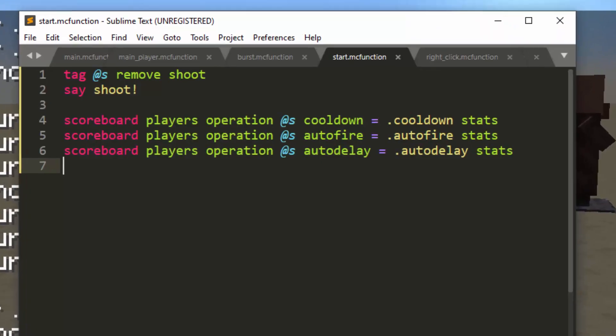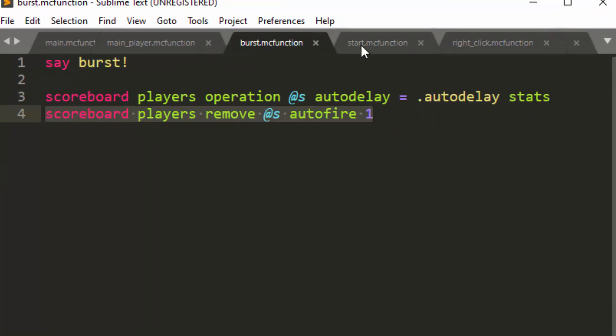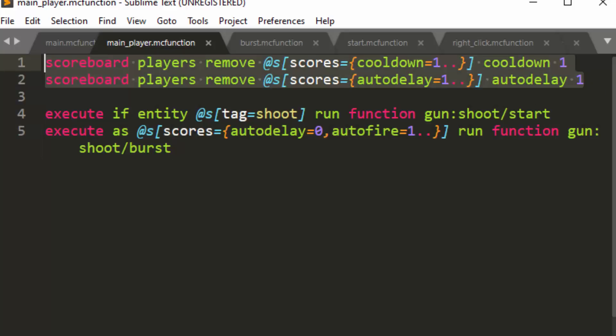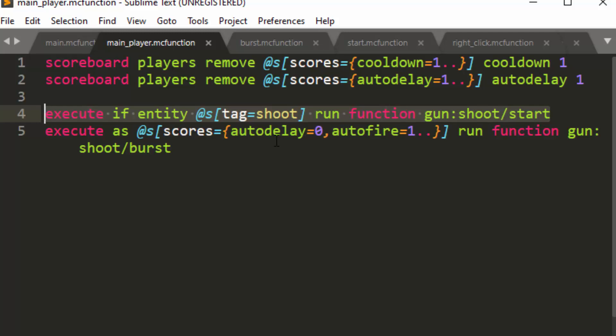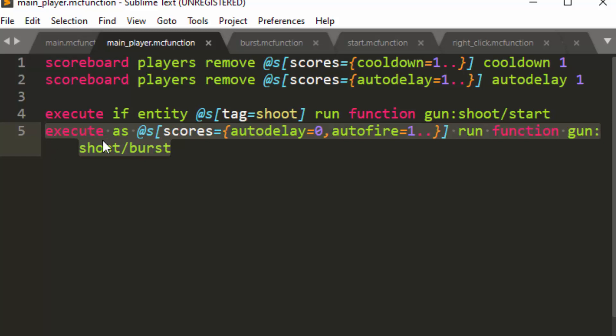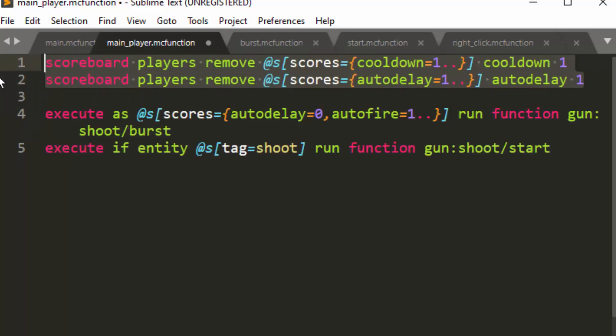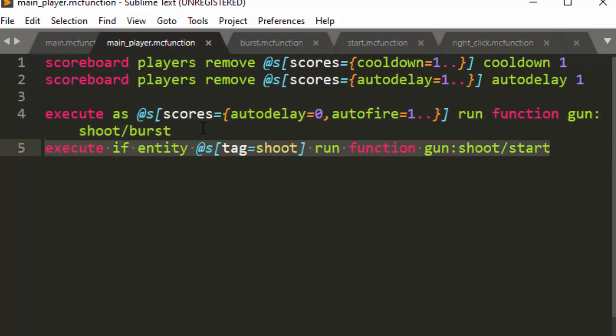The next thing to note is the timing and order of operations. Think about the extreme case where auto delay is zero. If auto delay is zero, it will be set to zero, then this will check auto delay and immediately fire the burst — so you'd get two shots in the same tick. What you want to do is reverse the order of these two operations. Whether the scores tick before or after doesn't have a huge impact on timing, but these two do need to be switched so that if auto delay is zero, it won't shoot two in the same tick.